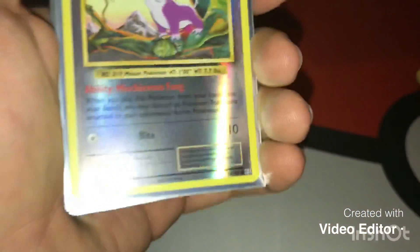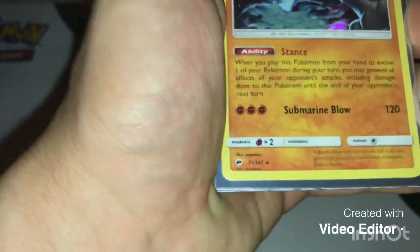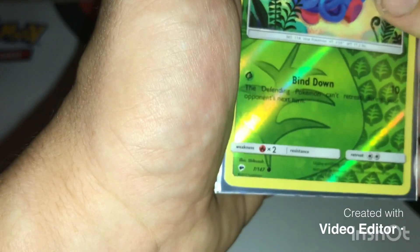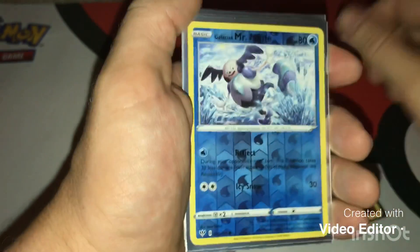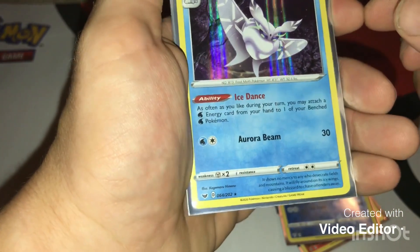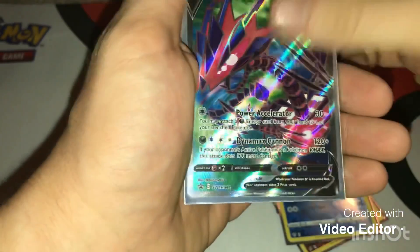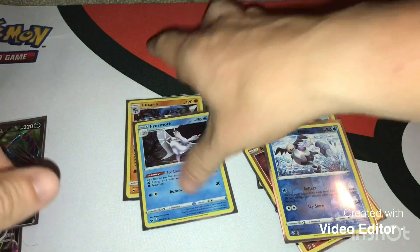So out of all these packs I got: a Rattata, a Lucario which I think is pretty cool, a Tangela, Toxel, Rolycoly, Galarian Mr. Mime, Frosmoth, and yep - they're both promo cards. We ended up getting two rares and five commons.